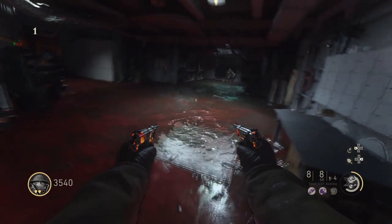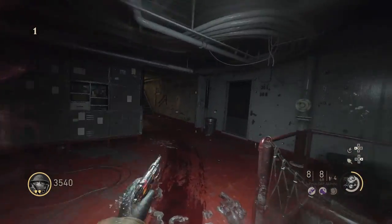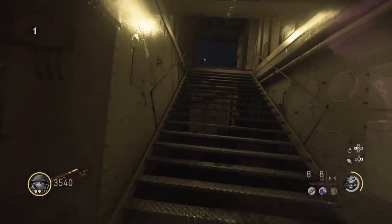Then make your way over to Pack-a-Punch, and to the left of this window you'll see a battery — melee it, and you will then be put into Geyscraft Vision for the rest of the match, which increases your FOV and makes zombies turn invisible randomly.